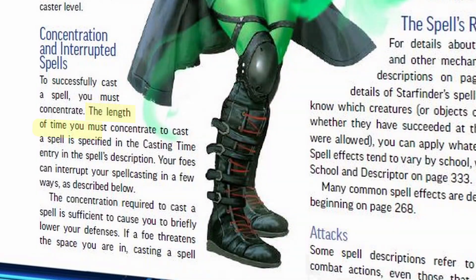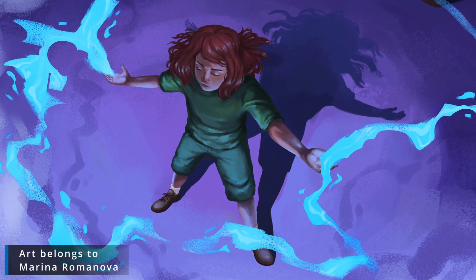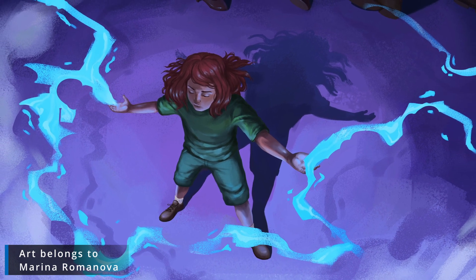One of the other big questions is: do you need to have free hands, or at least one free hand, to be able to cast a magical spell? Looking at page 331, it says to cast a spell you must concentrate. The length of time you must concentrate is specified in the casting time entry of the spell's description. Your foes can interrupt your spell casting if you are attacked, or if the spell simply cannot function in its environment — like trying to cast a fireball underwater. It does not say anything about needing your limbs or being able to speak or hear. It simply says you must be able to concentrate.